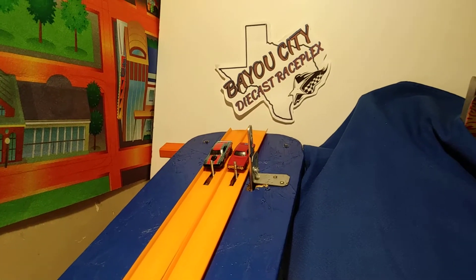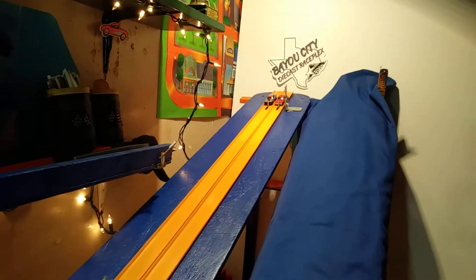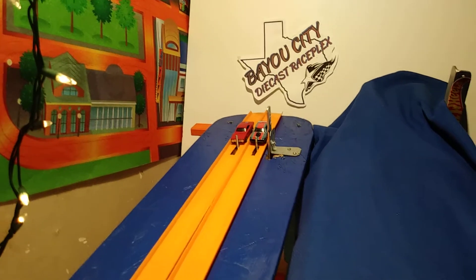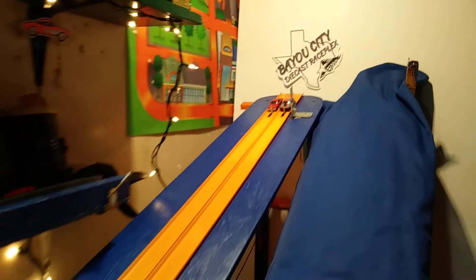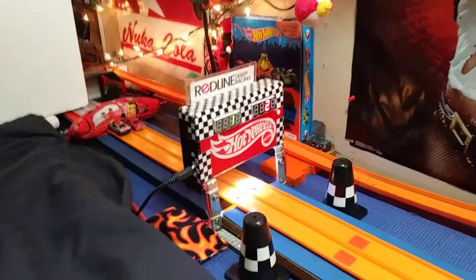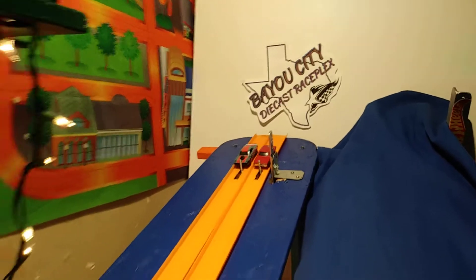Quarter Mile Club Lane 2 with the advantage. Quarter Mile Club moving on. L&M Racing Lane 1, MDG Lane 2. Jader Lane 1, Secondhand Speed Lane 2. Jader Lane 2 with the advantage. Secondhand Speed Lane 1 comes back. Secondhand Speed Lane 2 with the advantage.